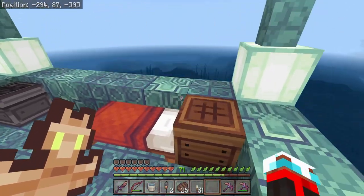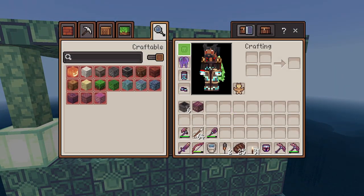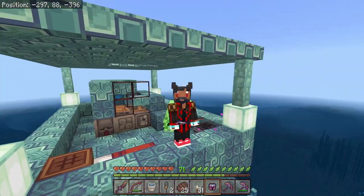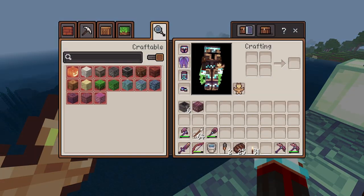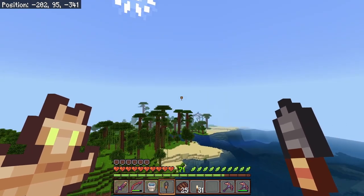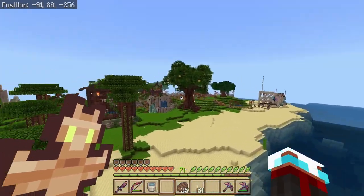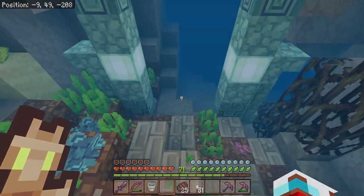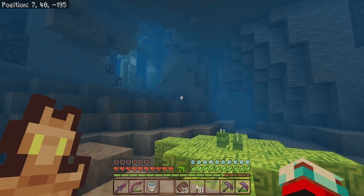So those are the three main changes you can see right away: my appearance, my totems of undying, and my new guardian farm. The reason I made this farm is because I want to start working on the underwater farms we're meant to build at our base, and for that I need those juicy blocks which I can't get any other way. My intention is to start working on the sub-aquatic part of our base.